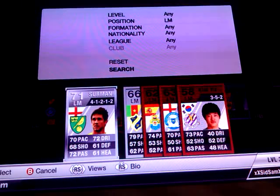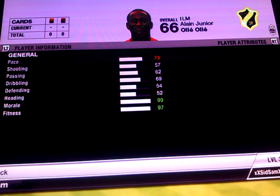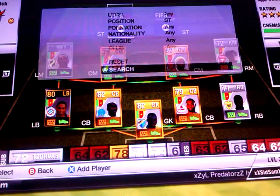And then as a left mid we have Oli Ole. He's got 79 pace and 69 dribbling — only main stats — but he's the only Cameroonian left mid I believe.